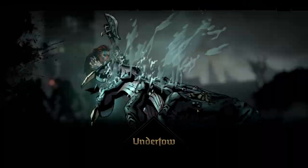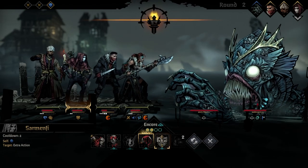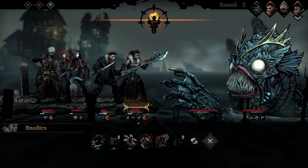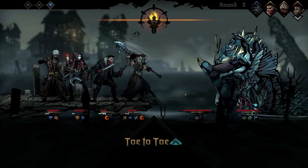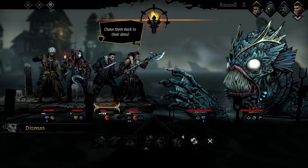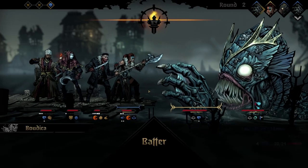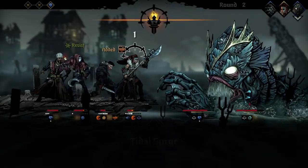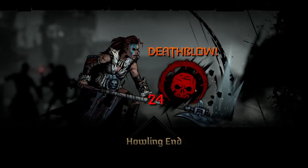24 health on that. I have a plan. I want to get rid of her winded, so we are going to Toe-to-Toe. We're going to Vulnerability Hex the hand to make sure we can take it out. We're going to Take Aim. We're going to put that on him — and then Howling End. Let's see if we can do this. And down.